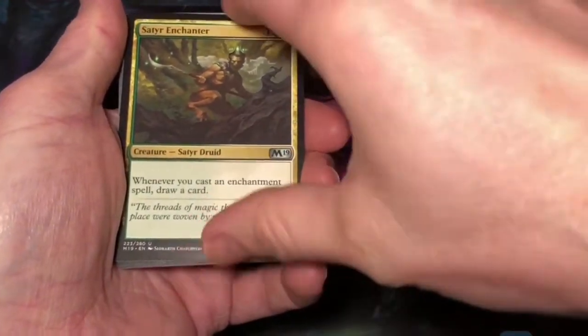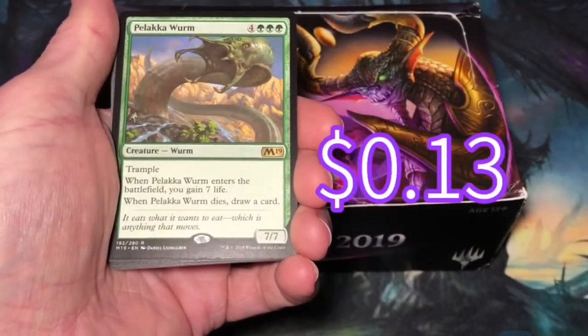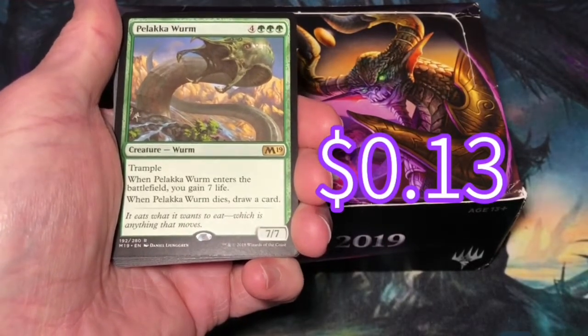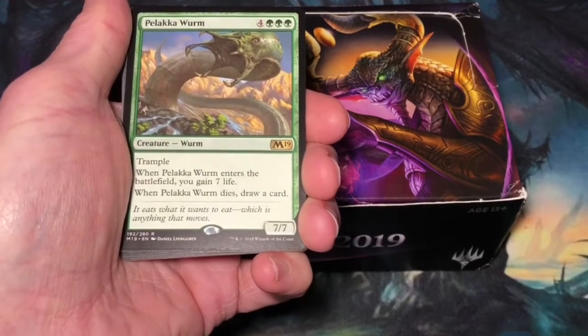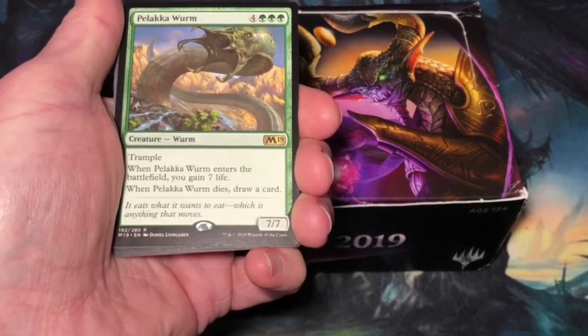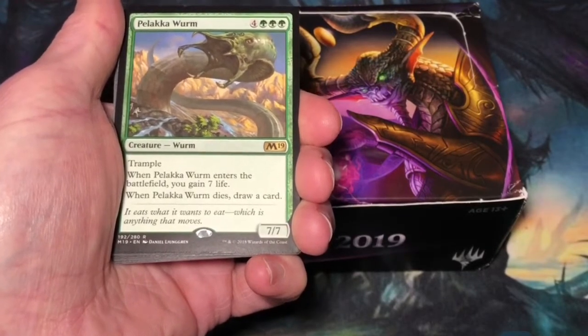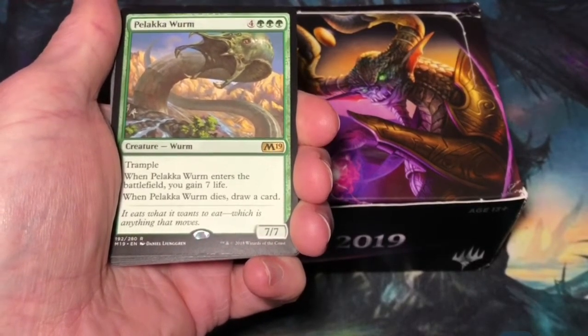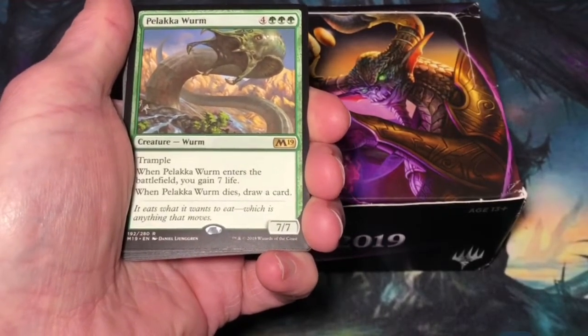Alright, let's get a great rare or mythic rare. Palaka Worm — wah wah wah. 7 mana, 4 generic, 3 green. Worm at 7/7 has trample. When Palaka Worm enters the battlefield, you gain 7 life. When Palaka Worm dies, draw a card. This worm is a reprint — it originally was an uncommon, but for whatever goofy reason they decided to upshift it to rare. It's a great card; I played it in a Mono-Green Stompy deck.